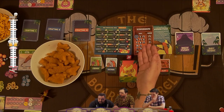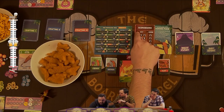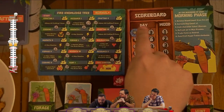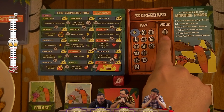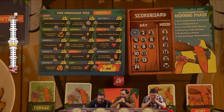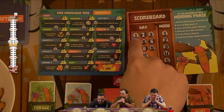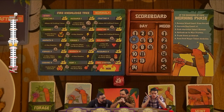Looking at the scoreboard, we start on day phase one — this little day token is tracking that. Over here we have 'wood one,' which means every morning one wood is going to come out of the fire until our day moves down to day four, and then two wood will start coming out of our fire pit every morning.